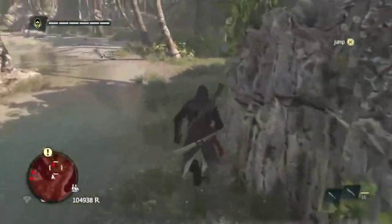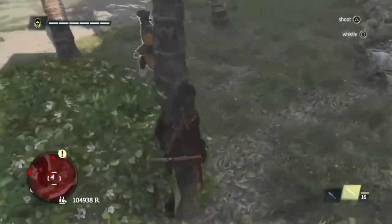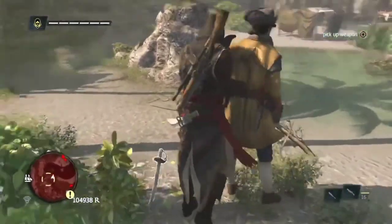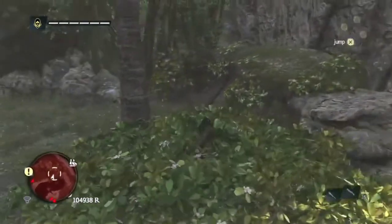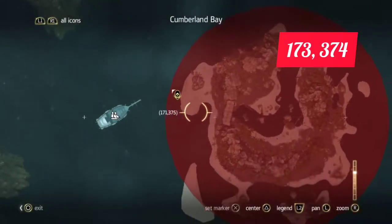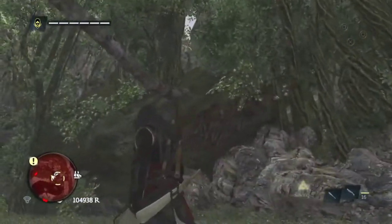Hey guys, I'm just going to show you exactly where this hidden treasure chest is, because for some reason it doesn't show up on the map — I guess this is probably intentional. This happened in Unity as well, but here it is. Make sure you lock on to 173374 on your corners, and that's it. This should be the final hidden chest — enjoy!